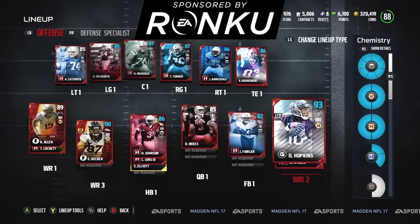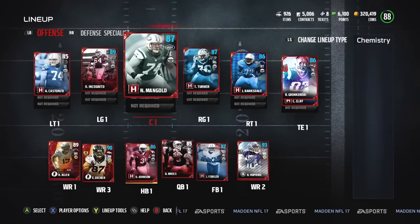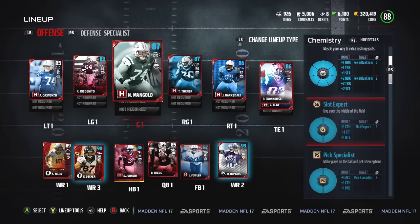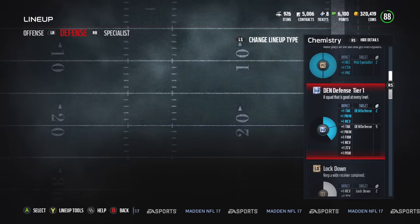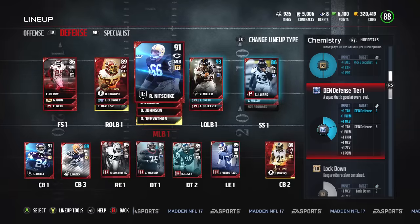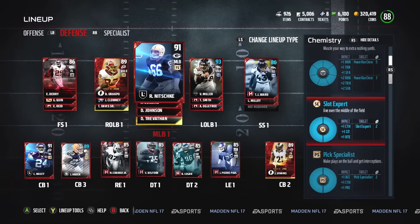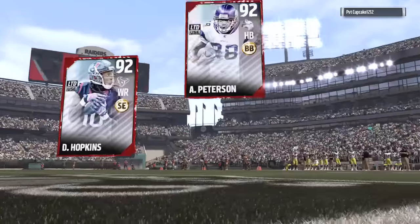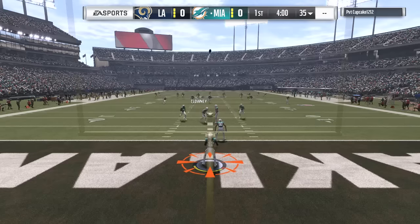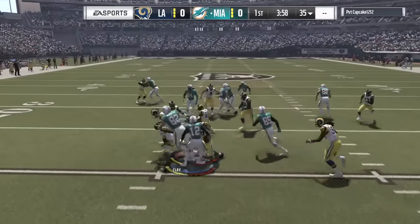Welcome back to another Madden 17 Ultimate Team game. Before the game we have a major roster update — check all the chemistries we got going on. That limited edition Eric Decker we pulled from the flashback pack is a 90 overall thanks to the Slot Expert chemistry, and DeAndre Hopkins is also boosted. The Power Run has over half my offense boosted overall, including some guys plus two overall. Incognito is normally 87 but he's an 89 overall.